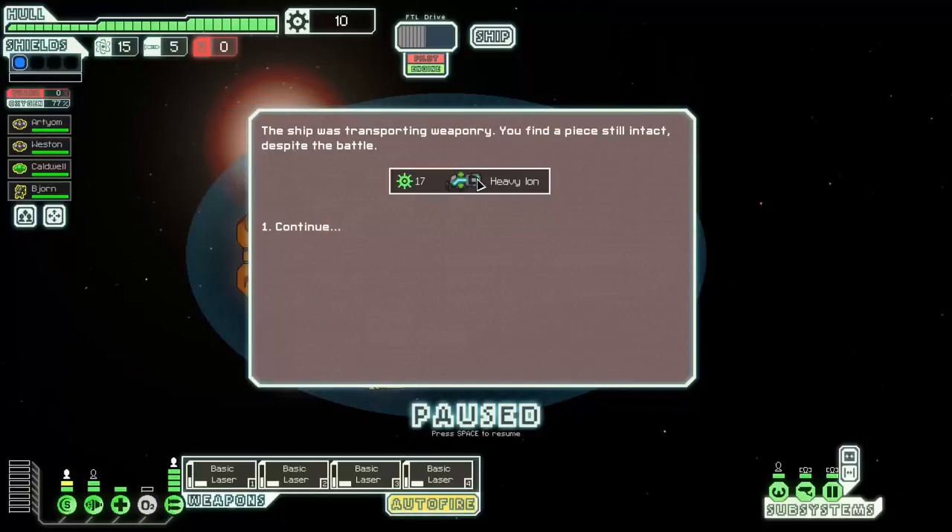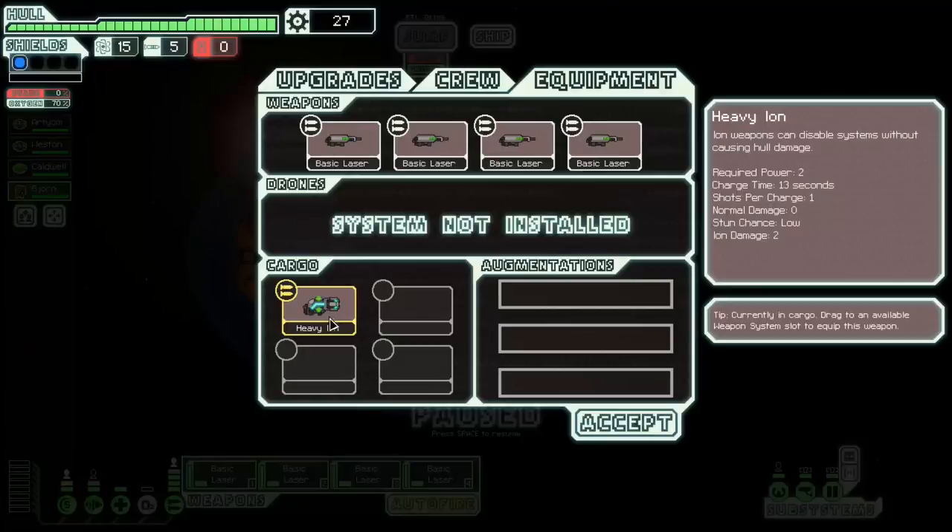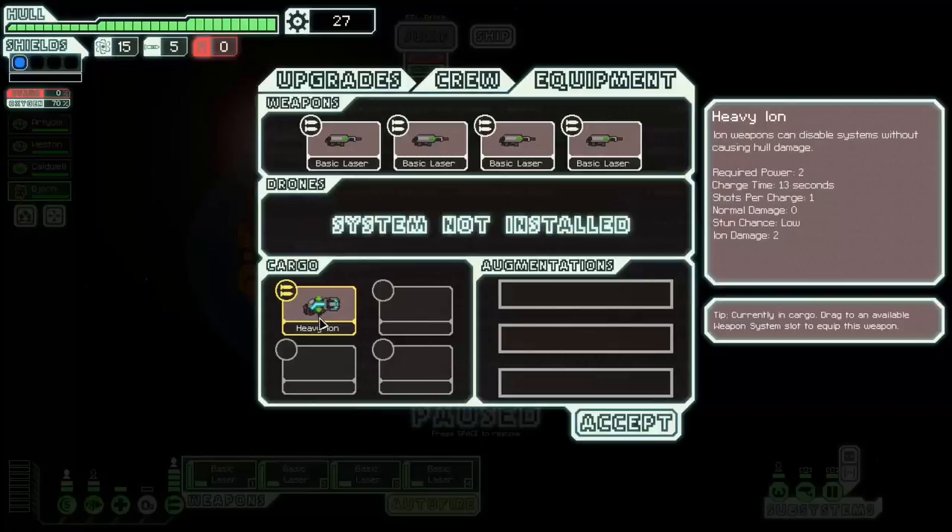I'm going to turn on auto-fire. I don't necessarily recommend having auto-fire always on, but when you have these four lasers, it definitely makes things convenient to just have things auto-firing and not worry about re-inputting commands. Now this is a done deal. We found a weapon, but it's not a great one — let me take a quick look. This is a heavy one: 13 seconds and power two. I was thinking it was the power one that did one damage and recharged at eight seconds. This is just scrap — I'm not going to spend two weapon system power on one shot, even if it does deal two ion damage.